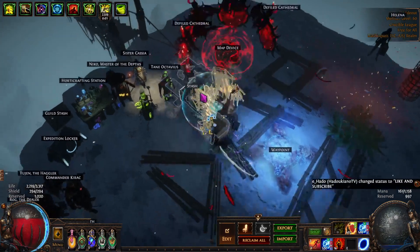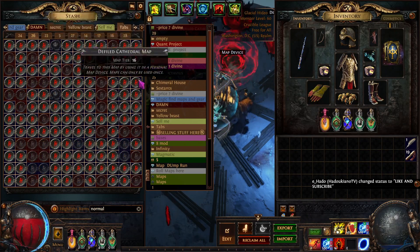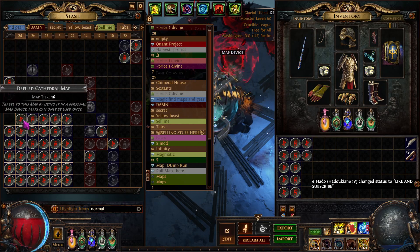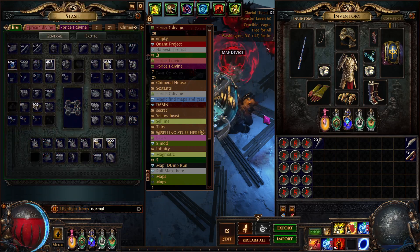I will go to my stash tab and I will type 'normal' and come to one of my tabs where I have all my maps. I'll grab my defiled cathedrals — or cemeteries or crimson temples in this case. We'll grab 15 right now.